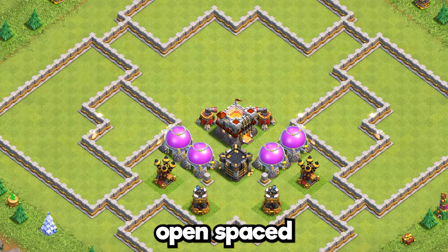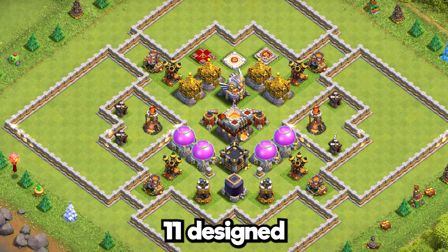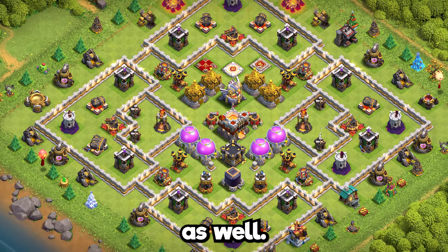Base 5: open-spaced ultimate ring TH11 design for anything you need. Can be used as a troll base as well — very unique.